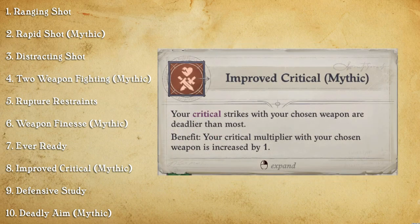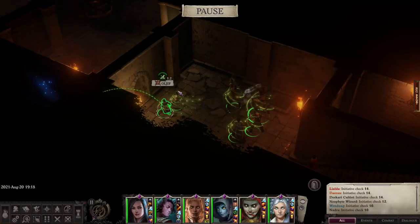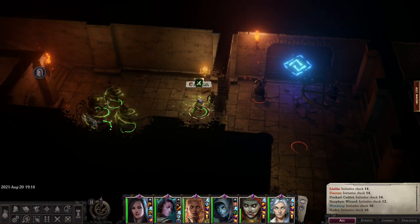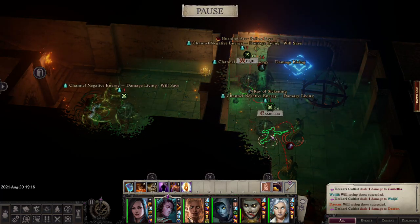It starts getting pretty nutty the later you get into the game. Improved Critical Mythic just makes critical strikes hit harder. Defensive Study gives her a little AC, and Deadly Mythic gives her some more damage. At this point in the game, Wendwog should really be hitting like a truck.